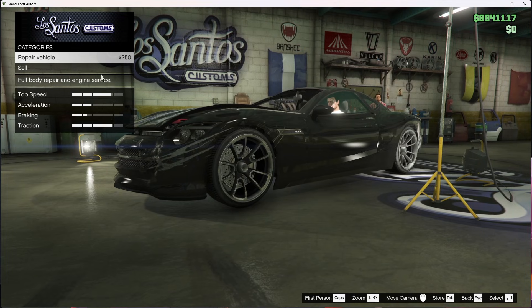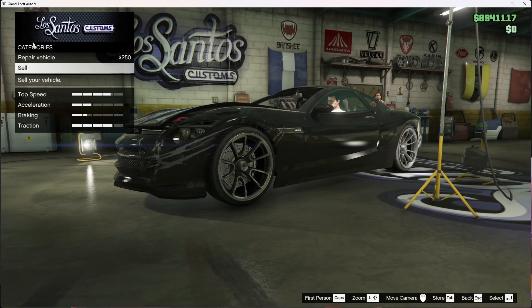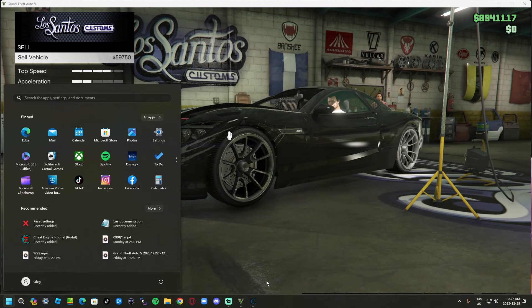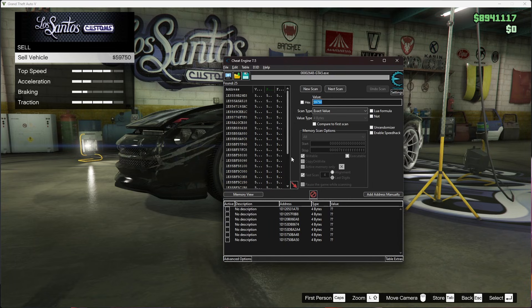Go back to GTA. As you can see, you can go to repair vehicle — it's $250. Next, go to Sell and find Sell Vehicle. Make sure not to sell it yet — you want to memorize the number. For me it's $59,750. Go back to Cheat Engine, go to Value, type in that number — 59750 — and press First Scan. It's going to scan, and then you want to click to hide the extra results.